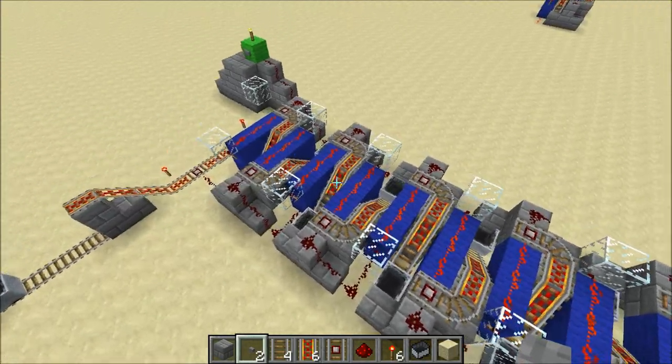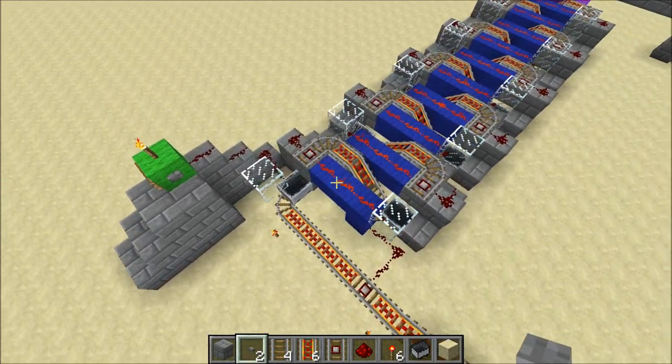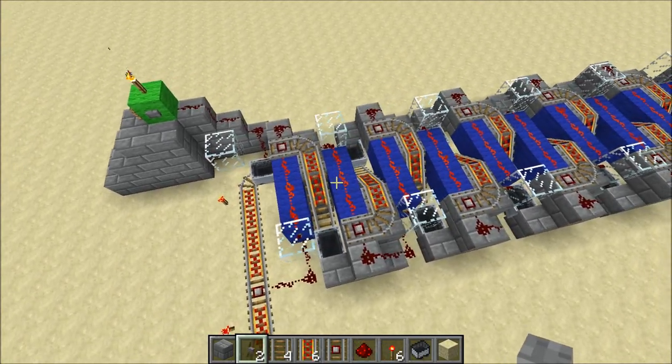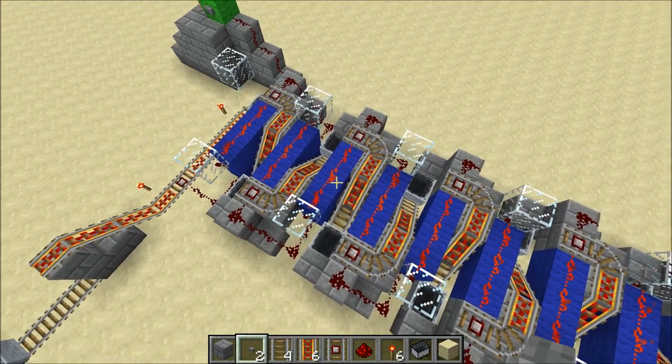Now I'll show you how it sort of works. You've probably noticed this blue wool here — that represents an R Snorlatch. And each of the slots, as you can see there, is powered by an R Snorlatch.